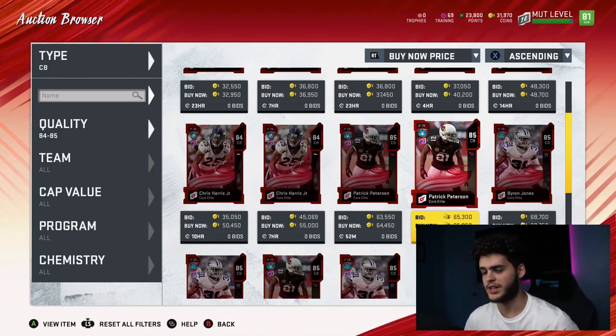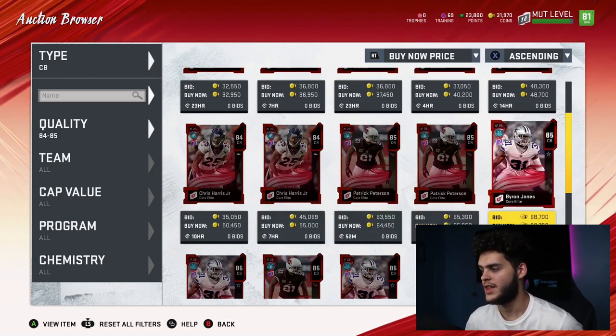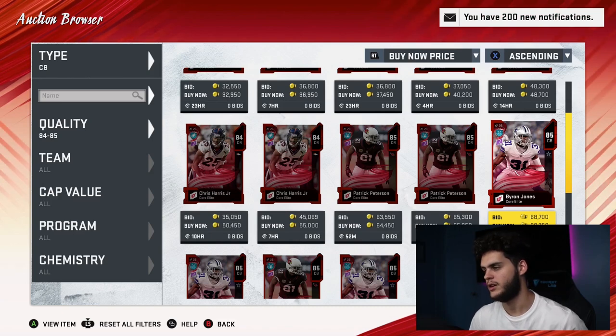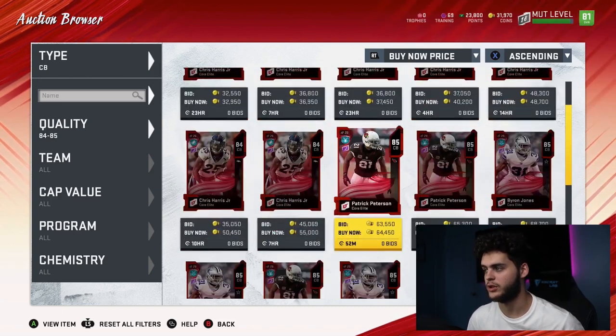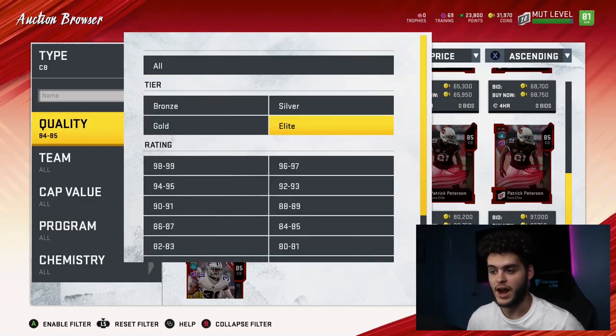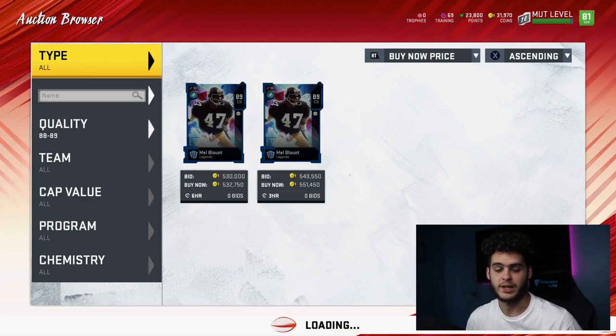Obviously there are other choices on that list, but I think that's one of the best ones — scratch that, that IS the best one. And if you can't afford that or can't take the time to do it, you can just buy Byron Jones and Pat Peterson, which is what I just did for now, until I have the time to play those solos. That is the only thing stopping me from getting that Marshon Lattimore.